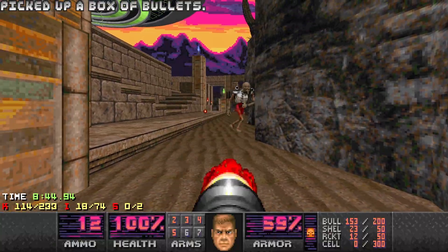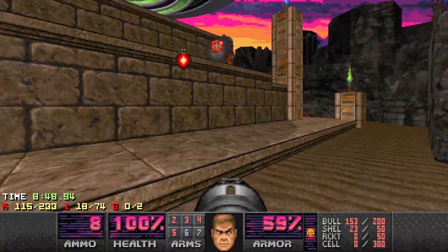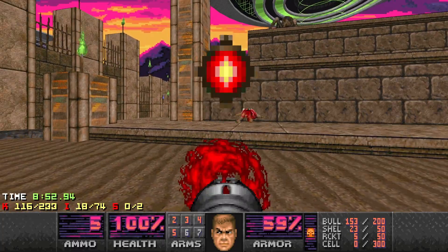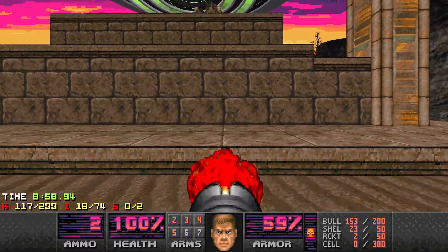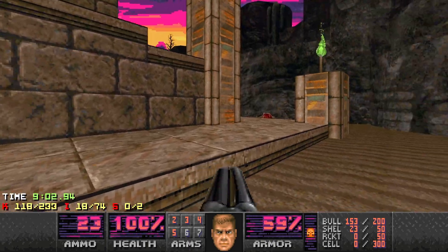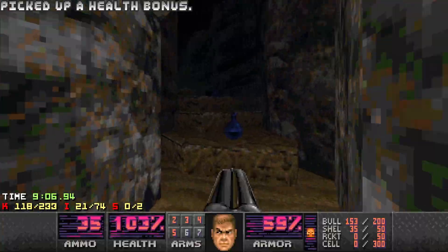Got two Revenants here. That's pretty good. We've got the Mancubus — let's take it out. The Arachnotron is going to keep moving. One more. I'll come back here but before we do that let's go up top. Got a couple of Revenants here, good on shells. Just peeked out. Chain gunner is helping me out.